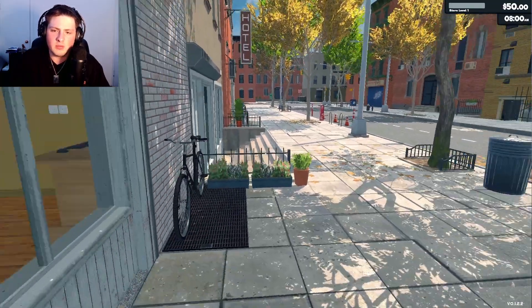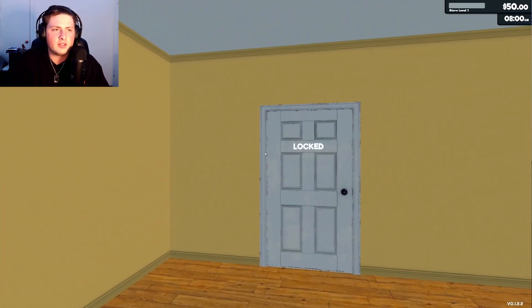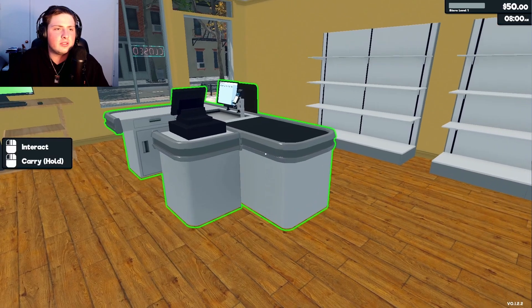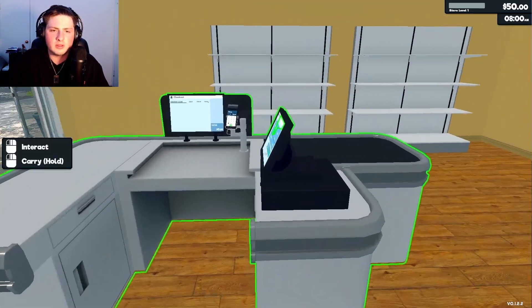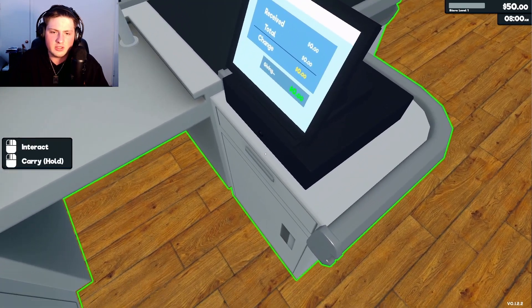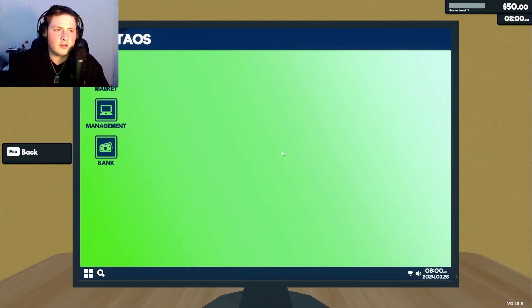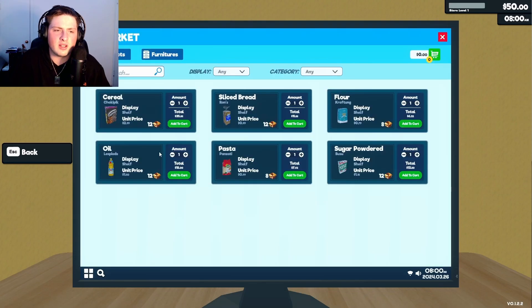Oh look at that, there's our supermarket! We're starting out small, we gotta build ourselves up to the top. What do we gotta do here first? Order goods using the computer. We got our till. Can we give out change? Let's go check out what goods we should buy — what should we be selling in our store? We got cereal, sliced bread, flour, sugar powdered, pasta, and oil. How much money do we got? We got 50 bucks.